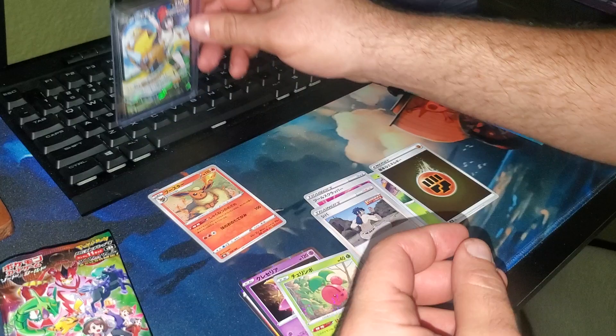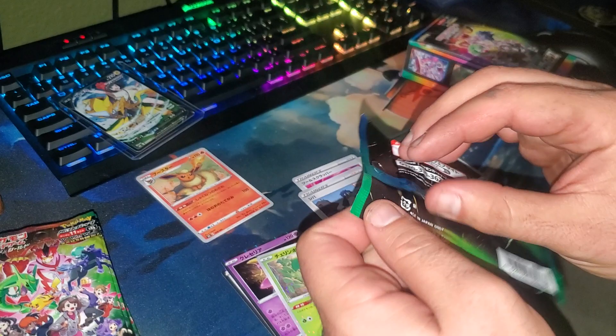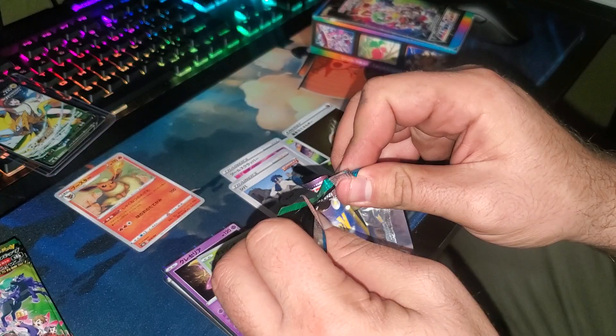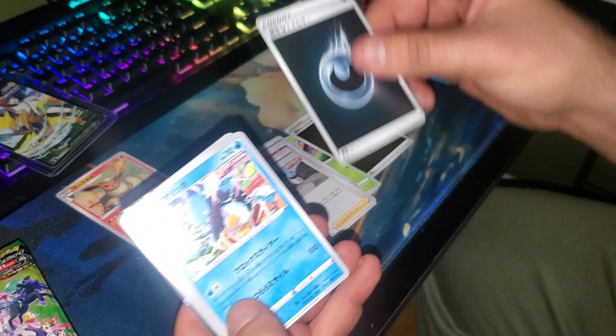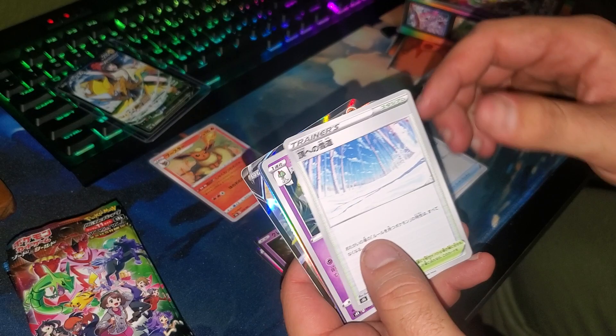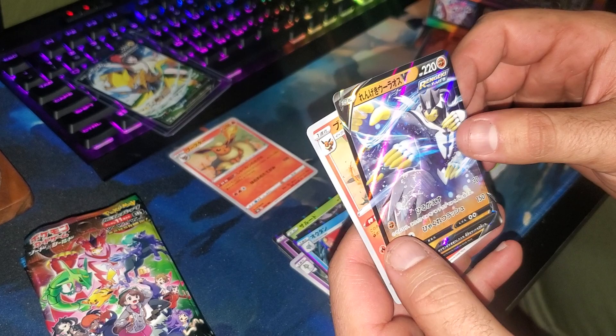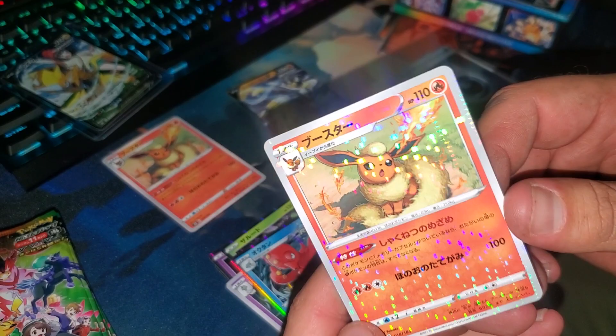Very nice. Let's see if I can get into this pack a little bit easier than the one before it. We got Bronze Ore, Zigzagoon, some kind of snowy field, Corviknight... Urshifu, some kind of prism rare, and Flareon.